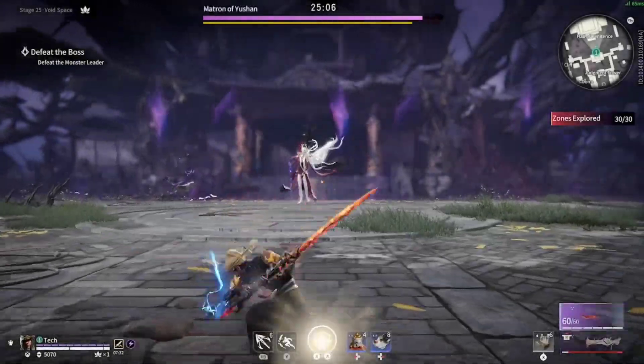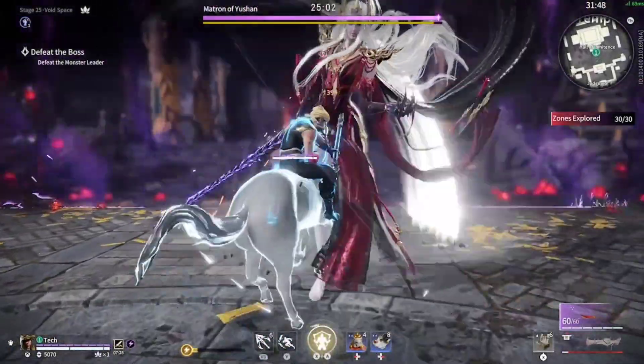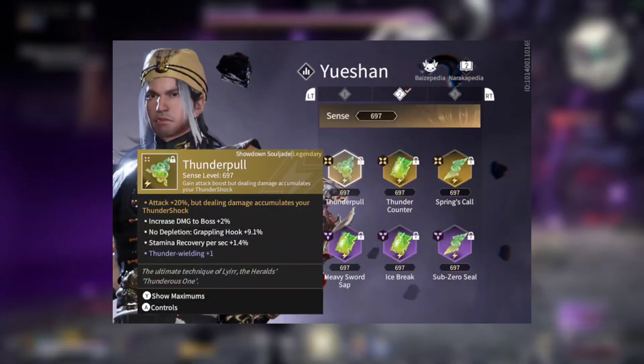Tip number 6: use elemental damage. Divine lightning and ice blast effects are not bad. Without elemental damage, I'm 100% sure you will struggle more in PvE. Personally, I only use divine lightning, but it's up to you and what you like to use.